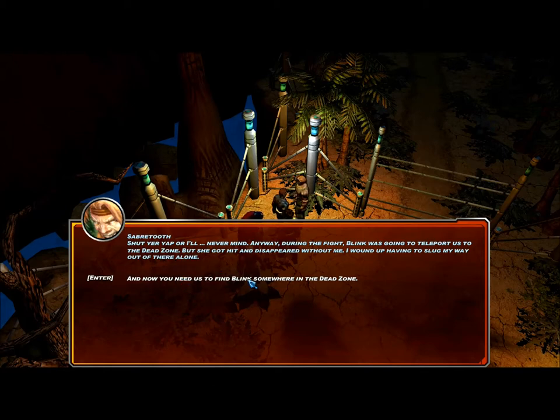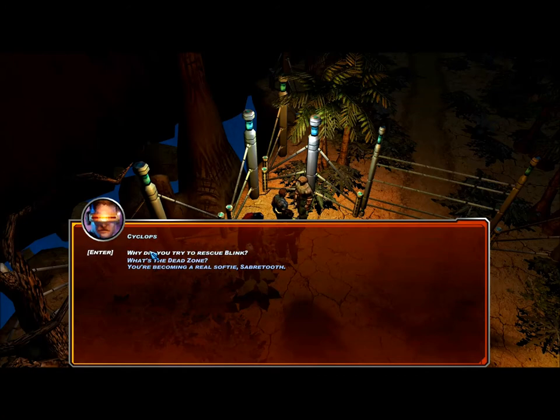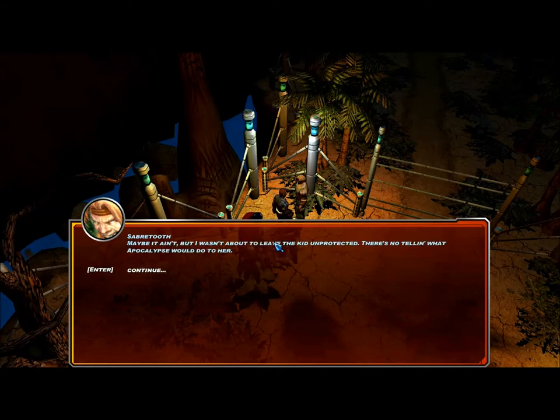And now you need us to find Blink somewhere in the dead zone? Yeah, I do. Go see that mission computer if you want a full briefing. There are some questions asked by Cyclops, because he's the guy I'm controlling right now. What did you try — why did you try to rescue Blink? Let's face facts — rescuing people really isn't your style. Hmm, maybe it ain't, but I wasn't about to leave the kid unprotected. There's no telling what Apocalypse would do to her. Sabretooth and Blink in the Age of Apocalypse universe were actually very, very close friends.